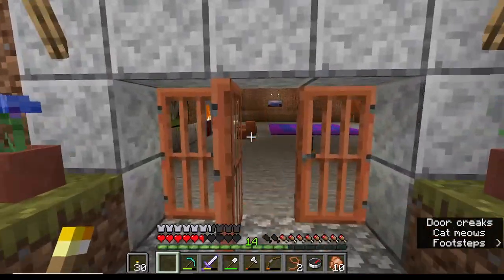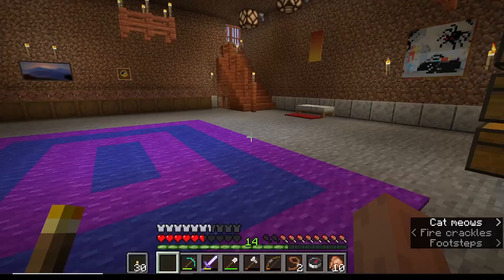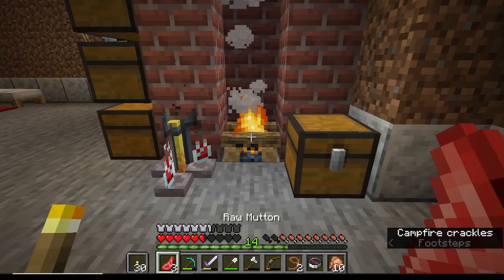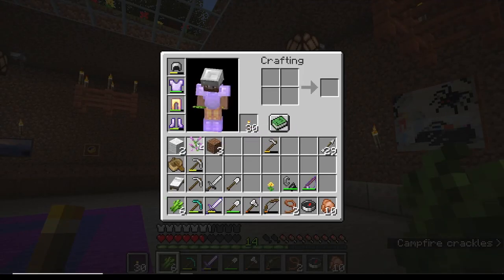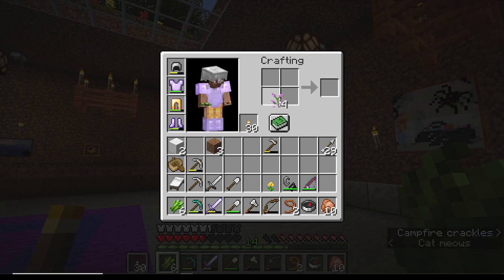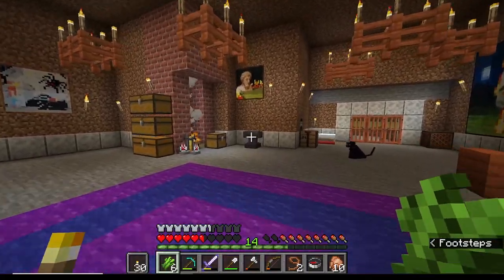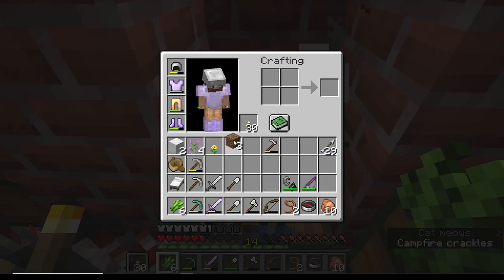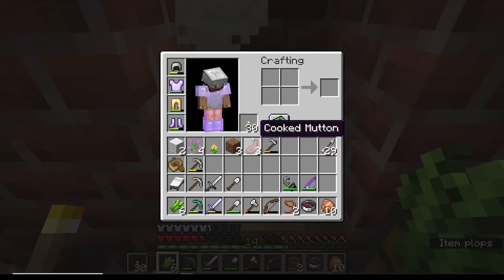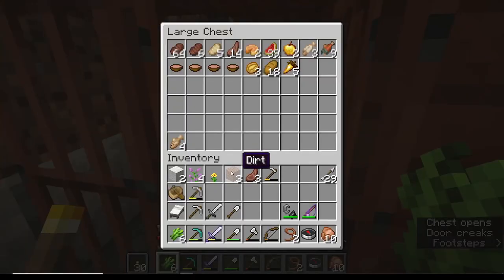We picked up a bunch of raw mutton and wool and stuff - cook that up. Put our sugar cane and our lilacs. Lilacs make magenta dye - so they're technically magenta flowers according to the game. I hate lilacs - the smell is terrible. Thankfully you can't smell them. They're pretty though - and we have one dandelion that we picked up to entice the bees. We have four lilacs.